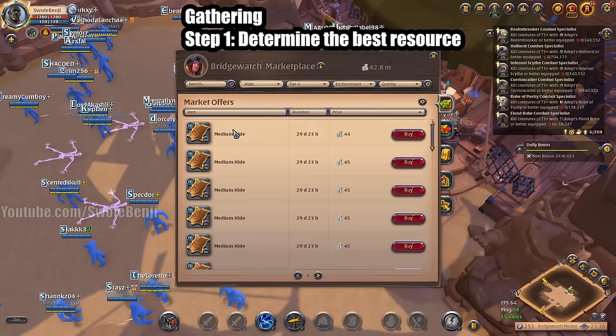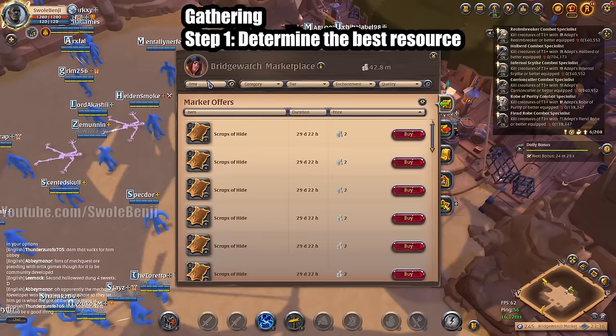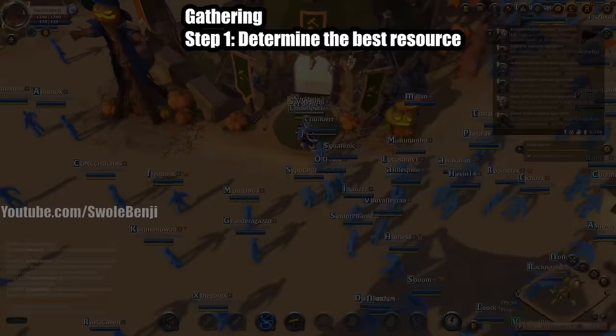Because I live in Bridgewatch, wood is further away. I checked limestone blocks — those are only 18, so not worth doing right now. We have determined the best resource based on market prices is hide. So we're going to go gather some hide now.